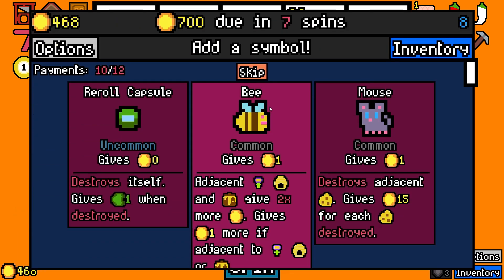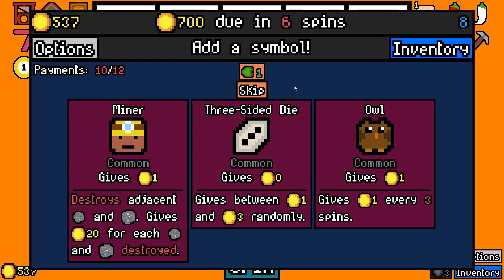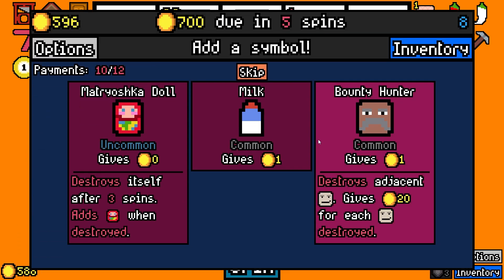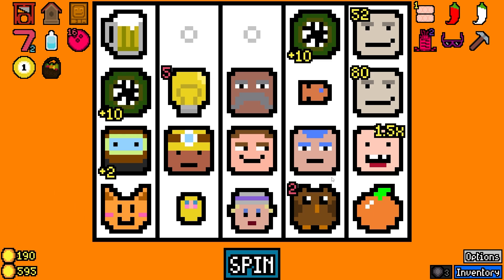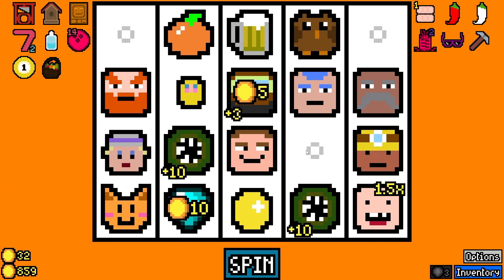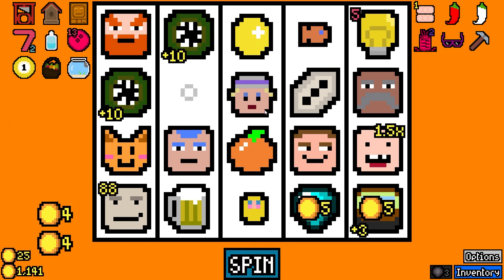Yeah, this is cool. We just figure out a way to kill the thieves and we'll be looking pretty good here. Anything we want to get rid of yet? Not at the moment. Bounty hunter, there we go. Nice dude, circuiting those thieves taken care of. Gonna be big payouts. Nice, lots of stuff getting taken out. Hell yeah. 165. Got the fishbowl. Little late but we got it.